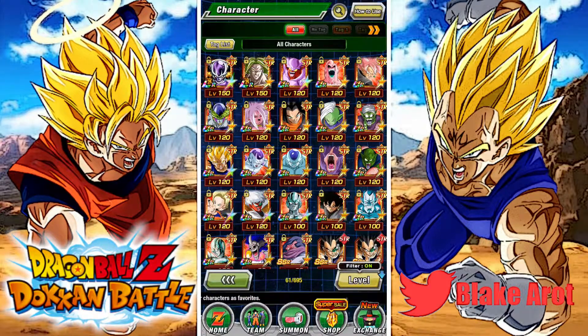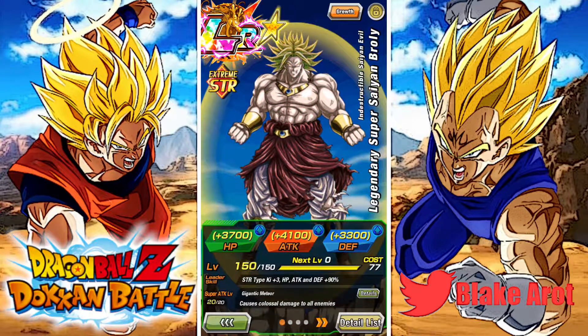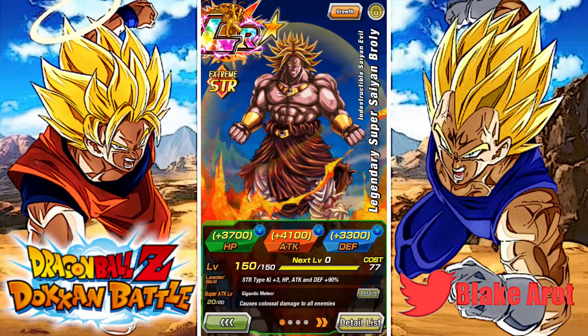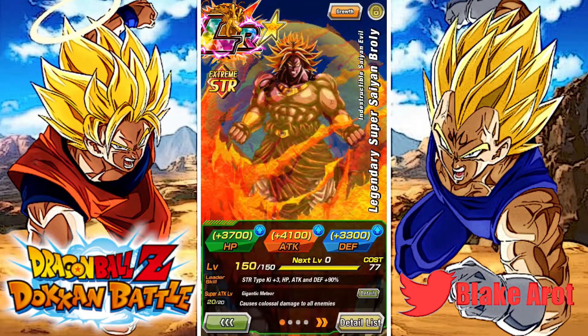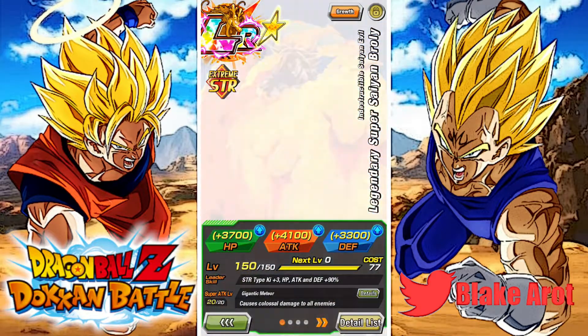LR Broly — I don't think I've said this on a video yet, but I did pull a dupe for LR Broly from the STR type banner. I got a Vegito Blue animation and I was like, yes yes yes. Because on that banner, at least for Global, there are three LRs that you can pull, and I didn't have two of them. And the one that I had was Broly, and he was the one that I pulled. And the reason I'm pretty upset about that is because I never, ever use him except for in World Tournament.